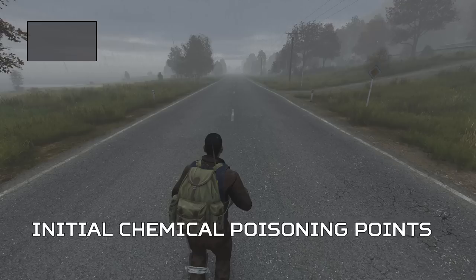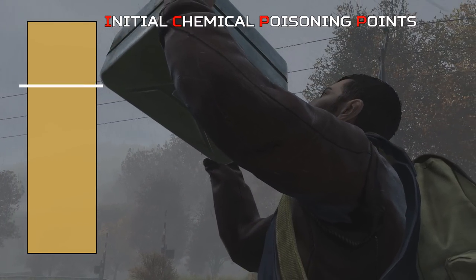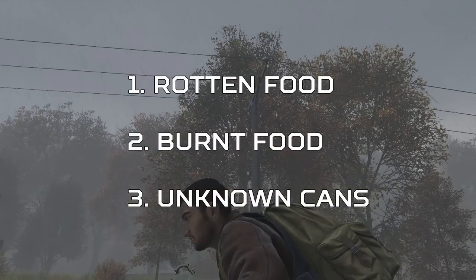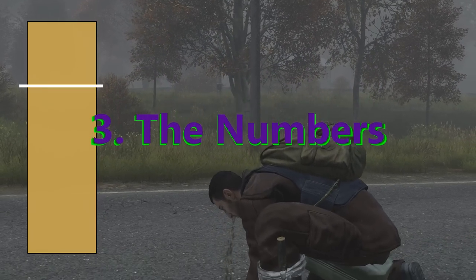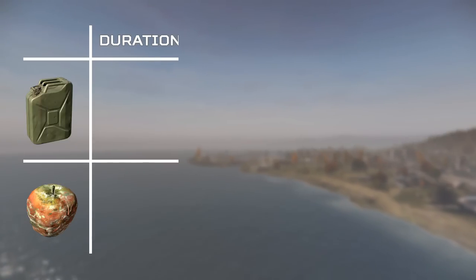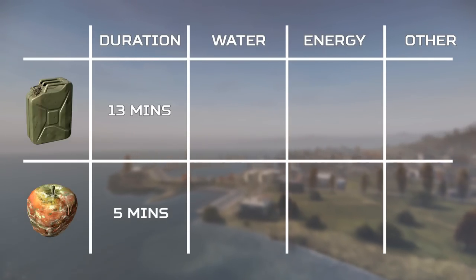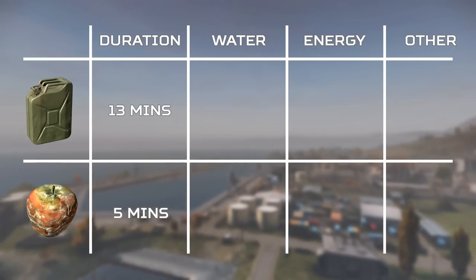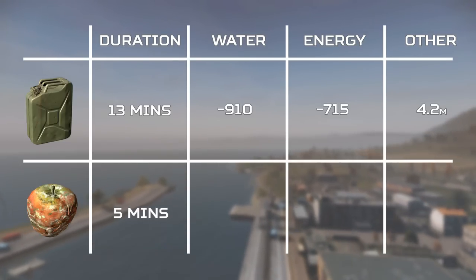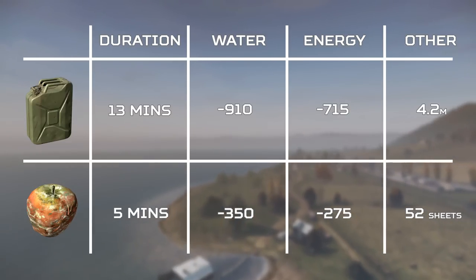The initial chemical poisoning points we all have as a stat is set to 0 as standard, but once the ICPP gets high enough, you will get this sickness icon appearing on your window, which is around one minute after exposure to drinking gasoline or eating one of these foods. While above this line, you will continually vomit roughly once a minute until it degenerates back below this line where the sickness icon disappears and you will stop vomiting. At a maximum, that is 13 minutes of downing gasoline until you're stuffed and 5 minutes on average for food chemical poisoning. So gasoline drains 910 water, 715 energy and 4.2 million brain cells at a maximum, where food chemical poisoning drains 350 water, 275 energy and 52 sheets of 2-ply the next day.